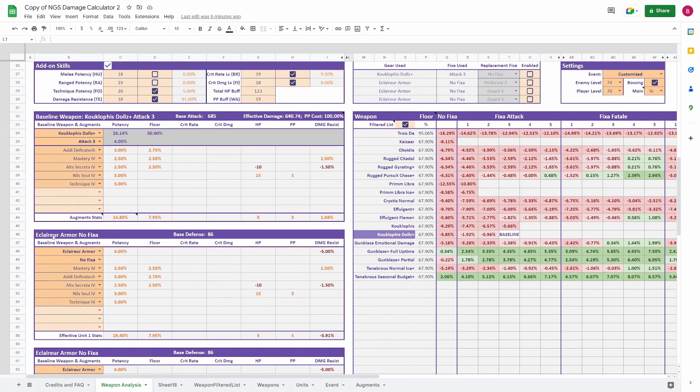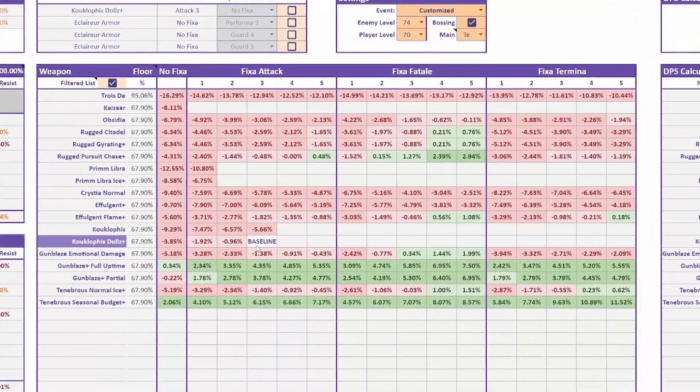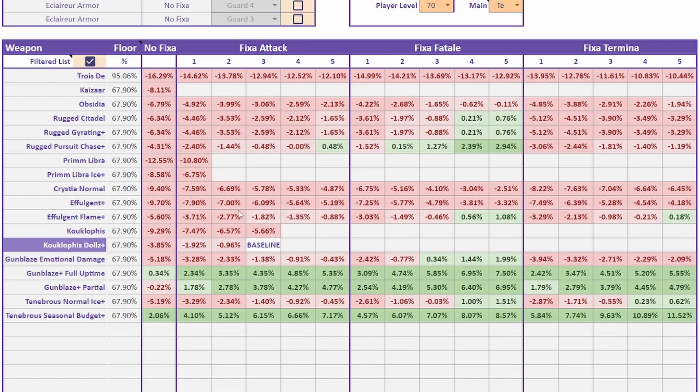We're going to be using that with three Eclair armors. With all of that factored in, you'll see a calculator like I have here with the Kuklophus series as the baseline. You can see there are a bunch of red cells because that Kuklophus weapon is really strong, especially factoring it in at its strongest when attacking into Dolls enemies. We do have some green rows though — especially the Gun Blaze with full uptime, meaning you are not getting hit. This is still by far one of our strongest weapons in the game.